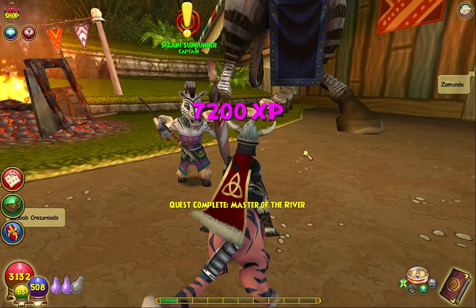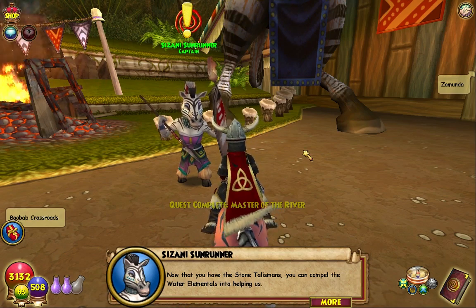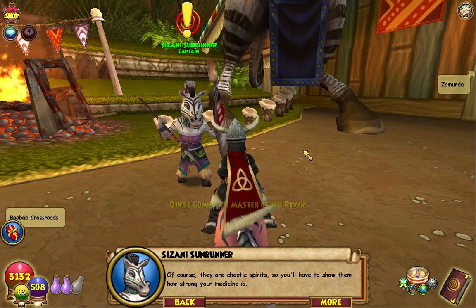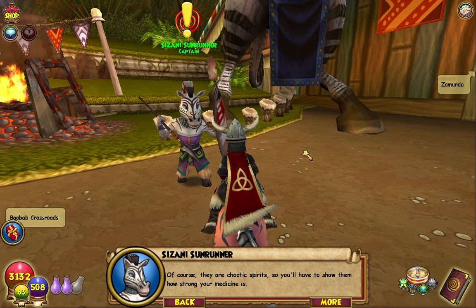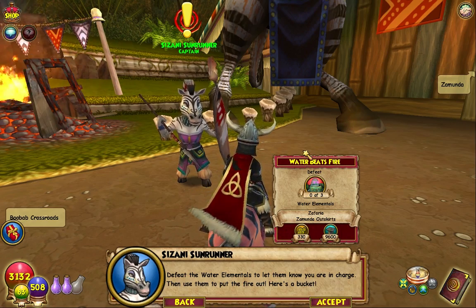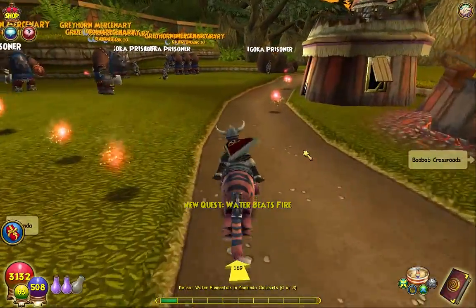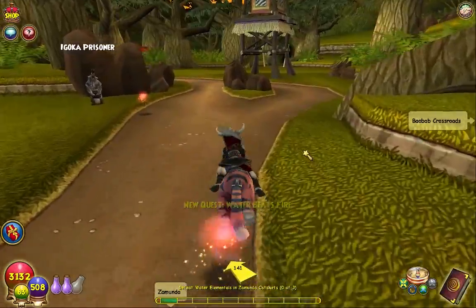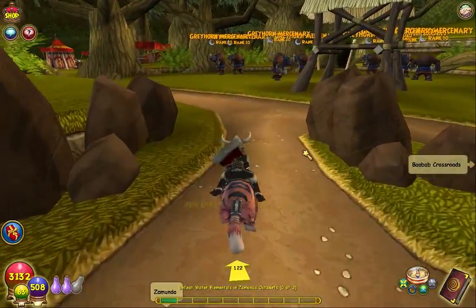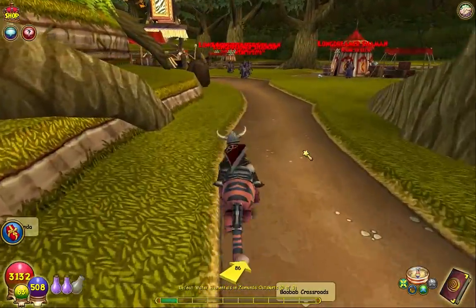Now that you have the stone talismans, you can compel the water elementals into helping us. Of course, they are chaotic spirits, so you'll have to show them how strong your medicine is — defeat the water elementals to let them know you are in charge, then use them to put the fire out. Here's a bucket. All right, so three water elementals — not a hard fight. We didn't have to fight them too many times.